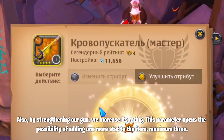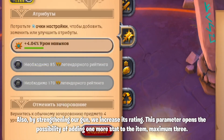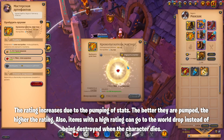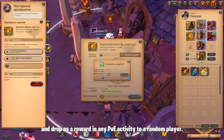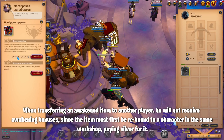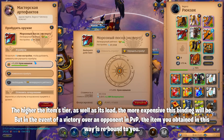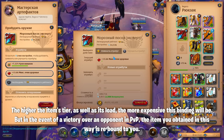By strengthening our weapon, we increase its rating. This parameter opens the possibility of adding one more stat to the item, maximum 3. The rating increases due to the pumping of stats — the better they are pumped, the higher the rating. Also, items with a high rating can go to the world drop instead of being destroyed when the character dies, and drop as a reward in any PvE activity to a random player. When transferring an awakened item to another player, he will not receive awakening bonuses, since the item must first be rebound to a character in the same workshop, paying silver for it. The higher the item's tier and load, the more expensive this binding will be. But in the event of a victory in PvP, the item obtained this way is rebound to you.